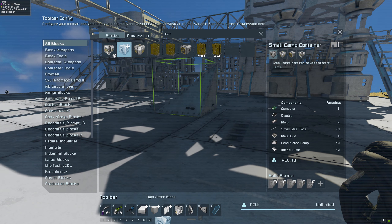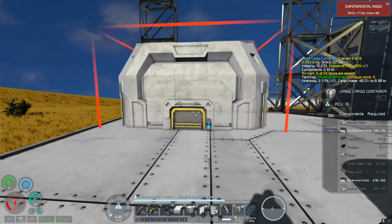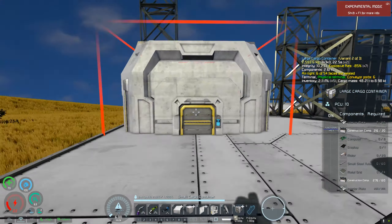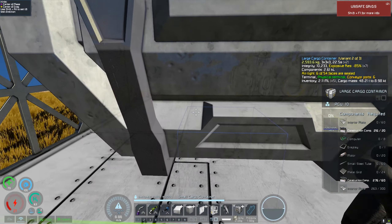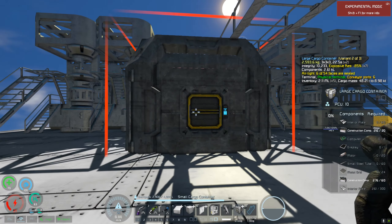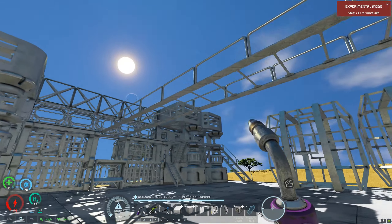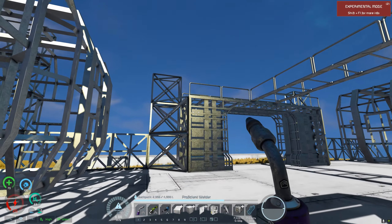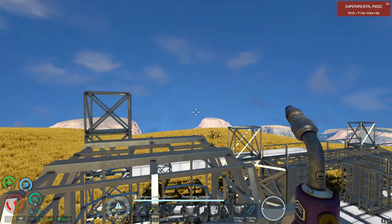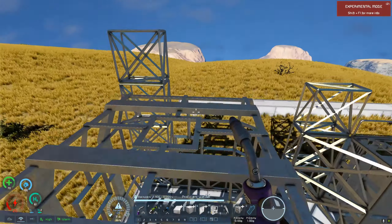Cargo - put that in here. So we've got the cargo, because there's got to be cargo here, right? You're going to have a lot of production so we're going to need a lot of cargo. I'm thinking two cargo containers there and maybe two here. Then we can have piping running across the top - I think that'll look alright.